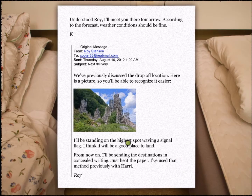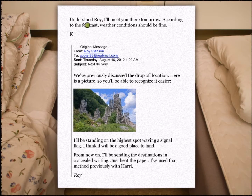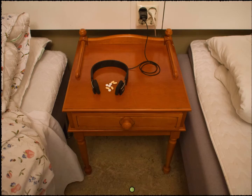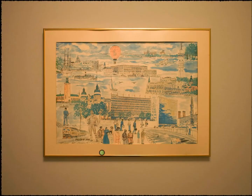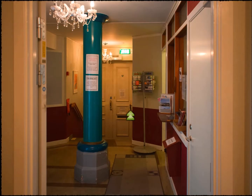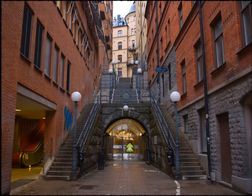There's a drop-off site note: 'I'll be standing at the highest spot waving a signal flag, you land over here.' Roy's flying planes — interesting. 'From now on I'll send destinations in concealed writing, all you have to do is heat the paper. I use that method with Harry.' Harry dealing drugs with Roy — this is a very complicated scheme. To heat the paper we need a lighter, and I forgot to get one.